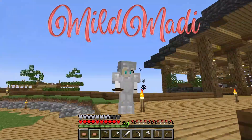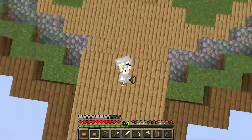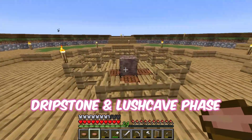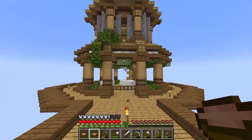Hello everyone, my name is Malt Maddy and welcome back to OneBlockSkyBlock, where I have only three lives — three deaths and it's over. Today we're going to start a dripstone and lush cave phase. I hope it's going to be great. I'm so excited for moss blocks and azalea, that's so exciting.